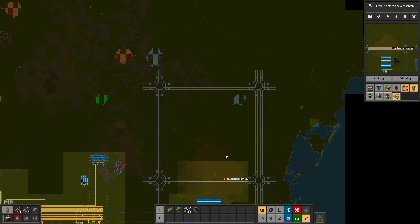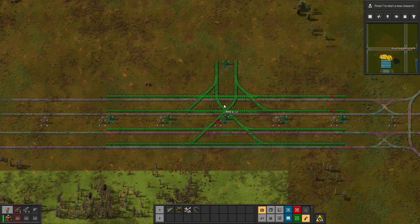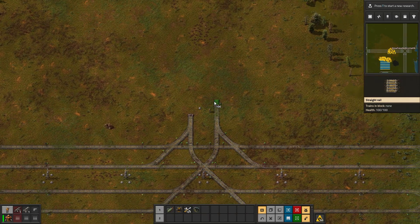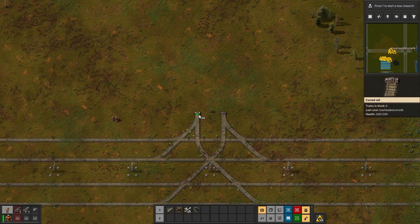Now that that is done, let me plan out the depot. I'm going to use this four-to-two lane offshoot here. I'm going to need as much space as possible, so I'm going to pull this back down to right before the curve here ends.